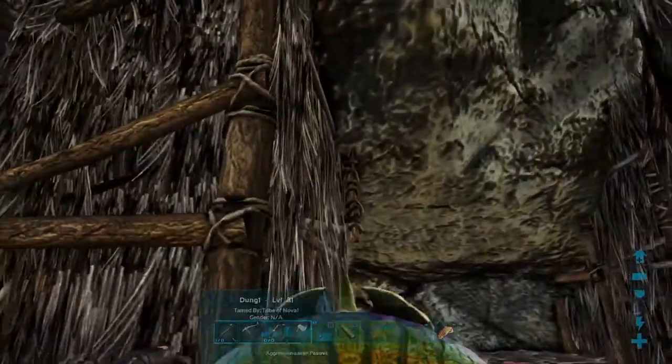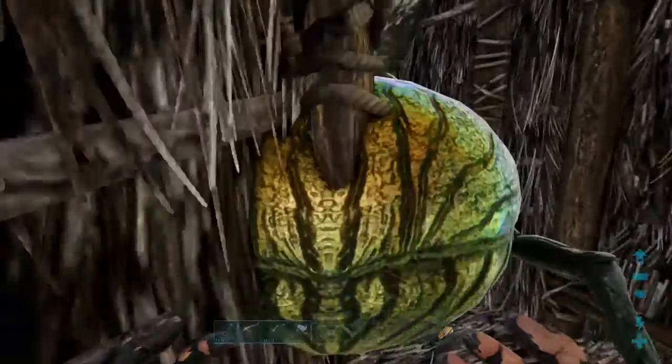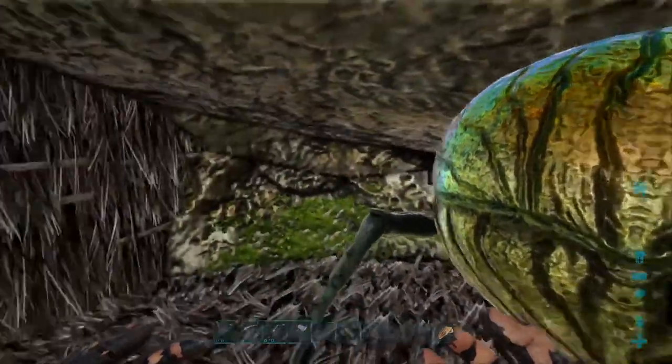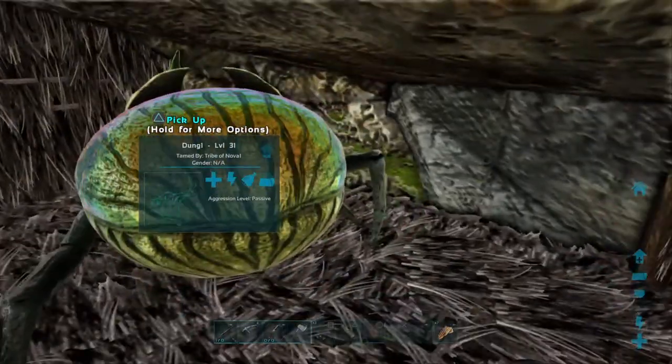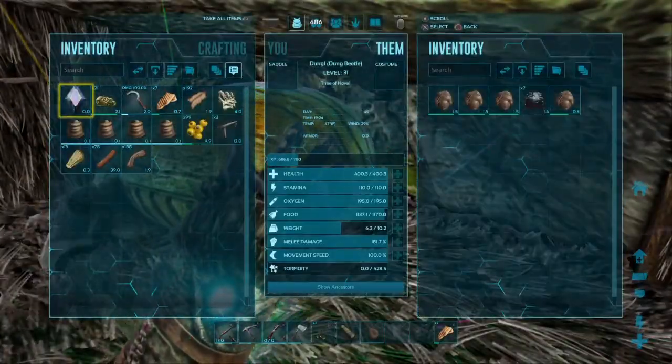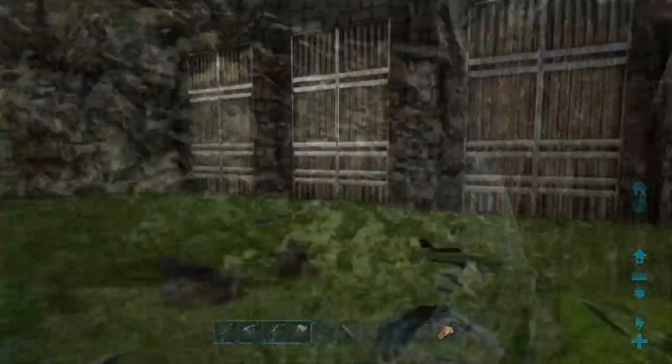I'm going to go ahead and put some doors on before I leave, just because these things really are escape artists and it's kind of hard to keep them in place. So hopefully this will do the trick. I really don't want this guy wandering around falling in the water or anything like that — we do have an indoor swimming pool. You've got to keep your dung beetles out of the pool. That's just disgusting. So he should be in pretty good shape.